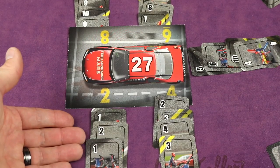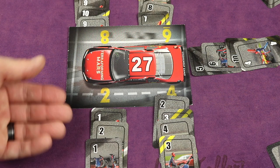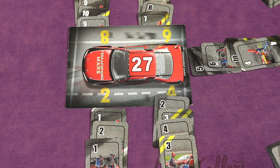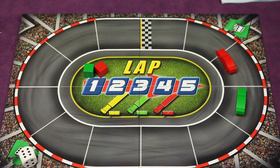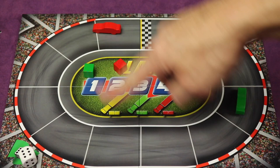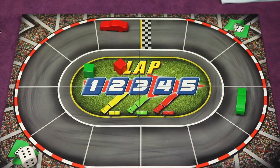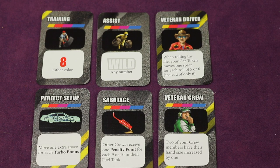So it is quite frenzied. You can leave early to try to roll the dice. You're trying to play cards as fast as you can. You don't have to draw up right away. You're always drawing up to your maximum hand size depending on the number of players. If a team ever gets eight penalty points or more in one round, they crash and they're out of the game. If there's only one car left, that car automatically wins.